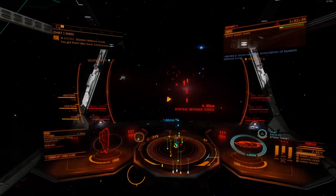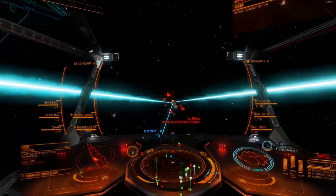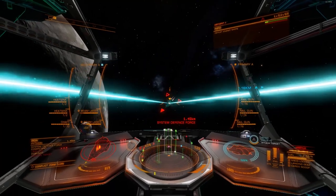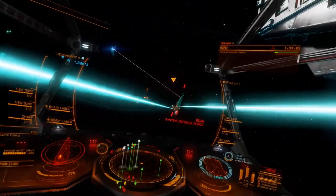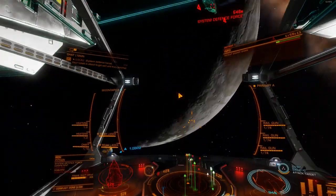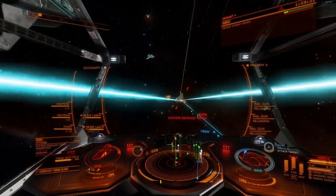Not wasting any time — I immediately select the next one. This is the early stage of the conflict; I want to kill as many as possible, as quickly as possible, so there's no chance of the other side winning. Another Python — they can be tough. Python is a ship a lot of people would have picked as their main ship before the Krait Mark II came out. I don't like it that much — I tried one out for a while. I prefer the Krait Mark II so much.